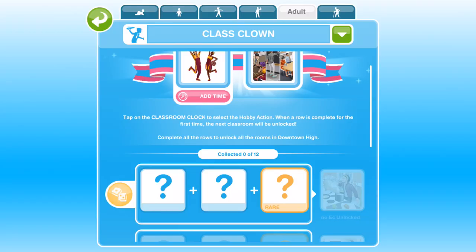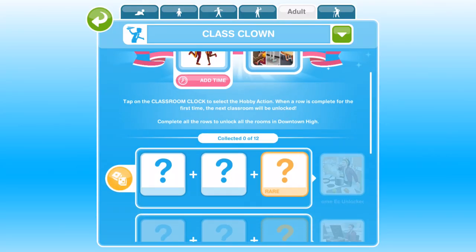I'm going to leave my sim doing the English Class Clown and try to collect the first three collectibles. Adults or teenage sims can do this hobby — they are the only age phases that can complete it. You will probably get repeats. If you do, you can use the Lucky Spin for LP, but I generally wouldn't recommend it. Just keep going — you're going to get repeats, it's just one of those things.